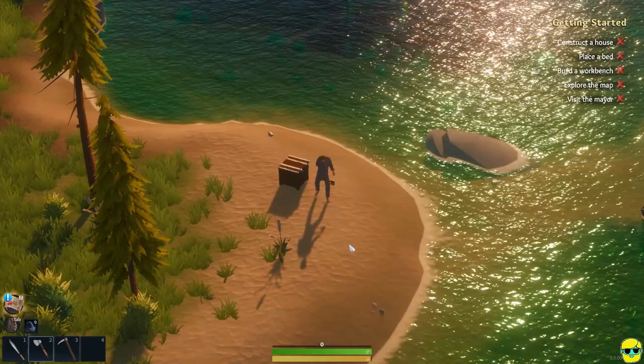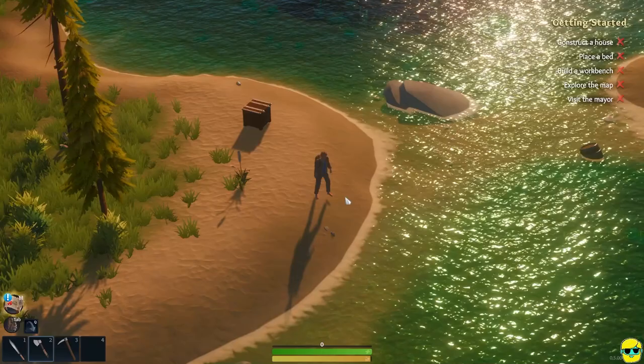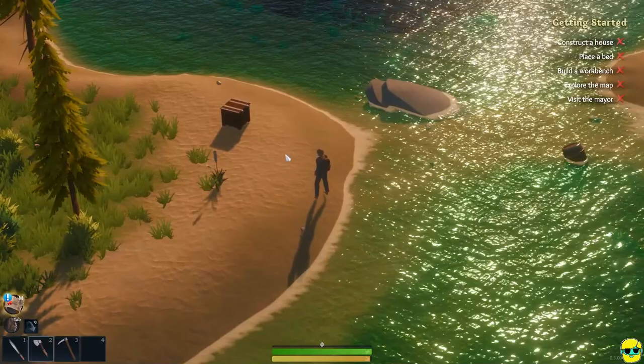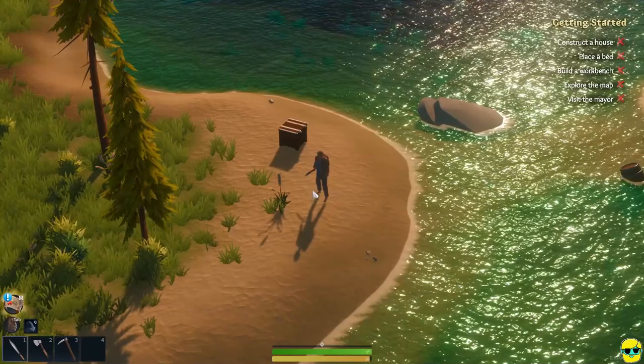We're on an island trying to start a new life. I can right-click to run, and the mouse wheel does not zoom as I was expecting — it switches between my tools instead. The game looks great so far, and the void consumed the area where I'm from, so I'm here just to try to make a new way and fight against the void, presumably.